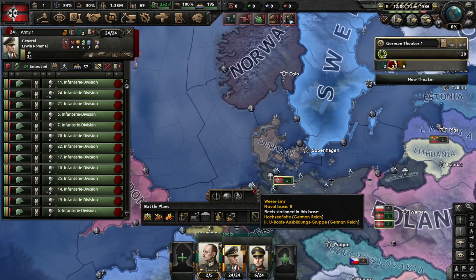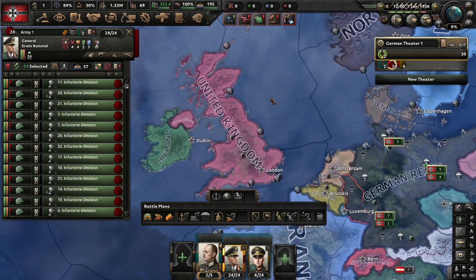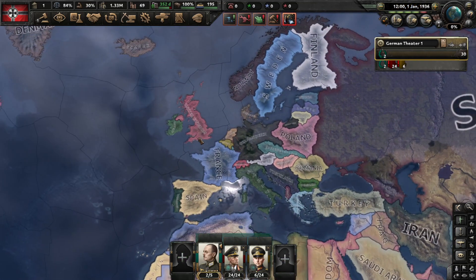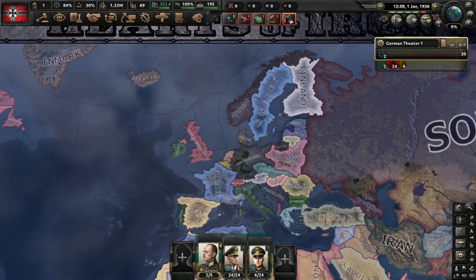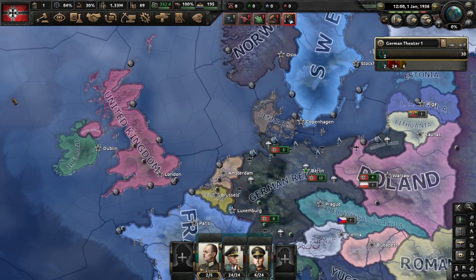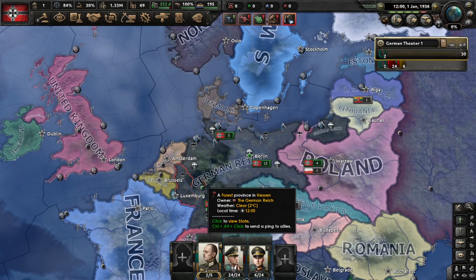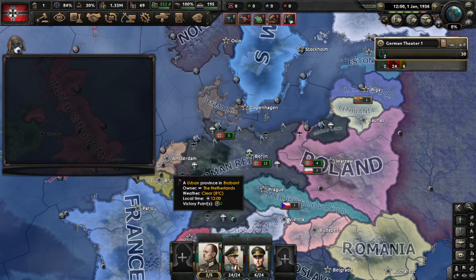Normally you would want to invade Norway and the UK via naval invasion, but the UK has the strongest starting navy in the game, with America having the second strongest. I will talk more about that later. What I showed you here — that is the cheat panel.